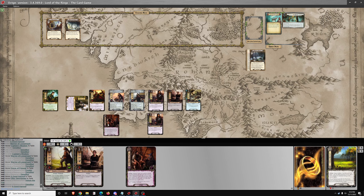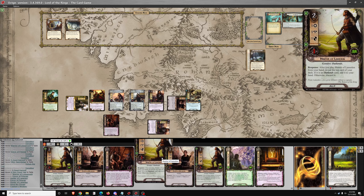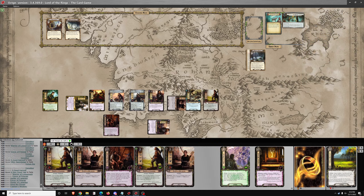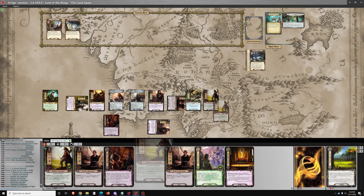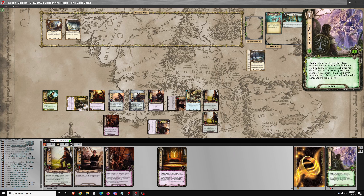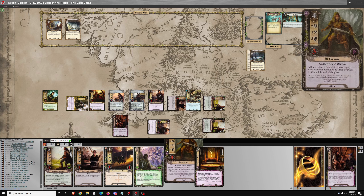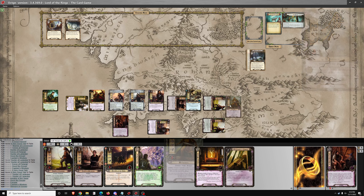Now we can see what A Very Good Tale has for us — 5 cards. 2 Hunters of Lamedon, that's great. And another Very Good Tale — 5 cards. Can bring out Faramir.